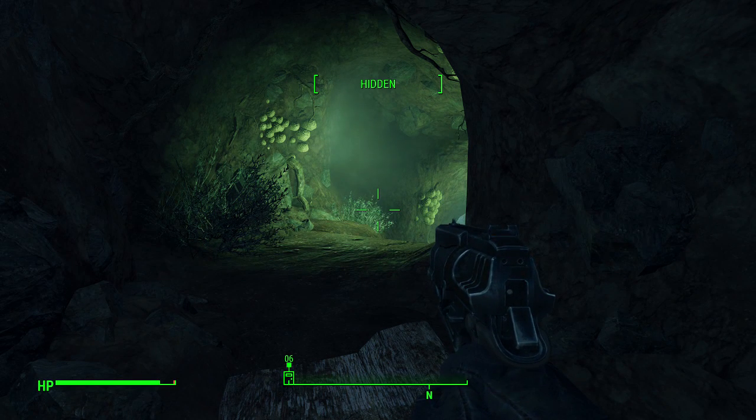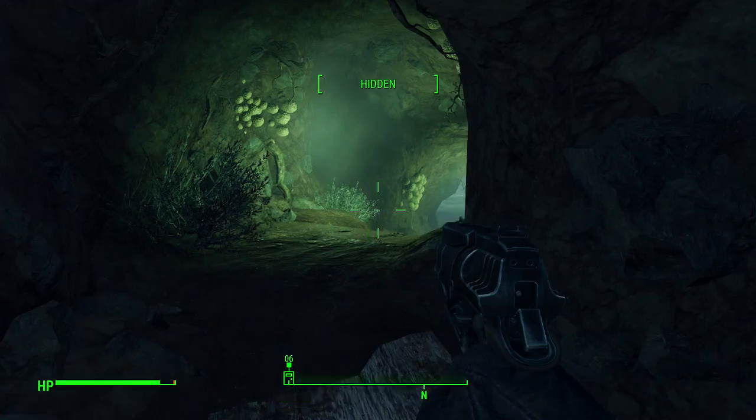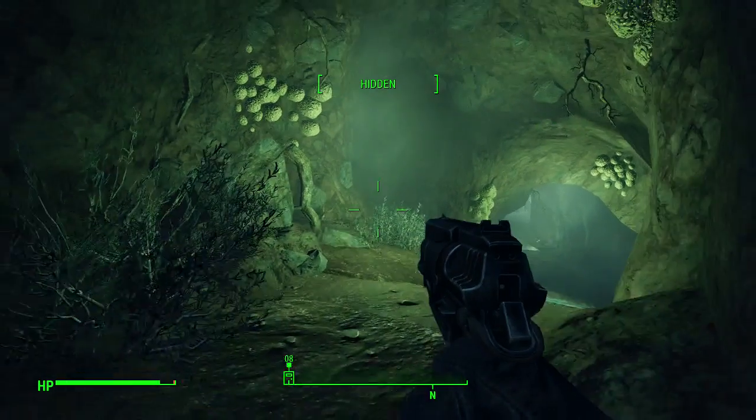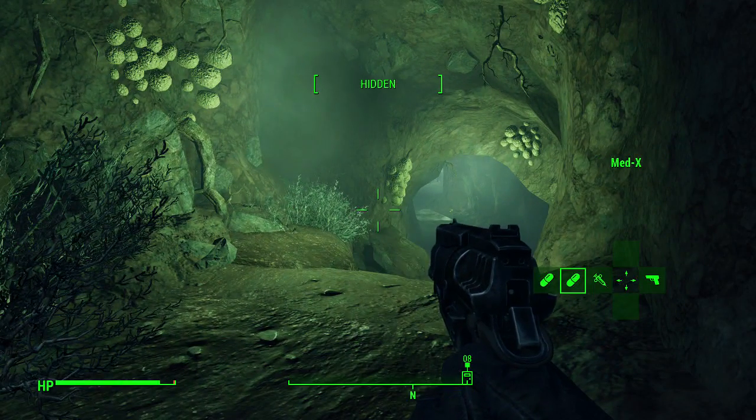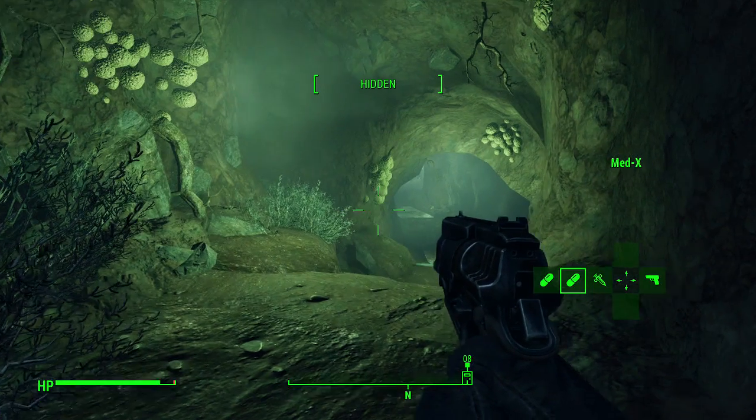Hello everyone, welcome back inside of Fallout 4. We'll be continuing our walkthrough here with episode 7. We are inside the mole rat den where we just left off in the last episode. We brought some drugs — some party favors — that's right, ladies and gentlemen, boys and girls.